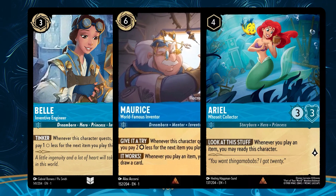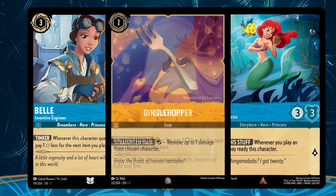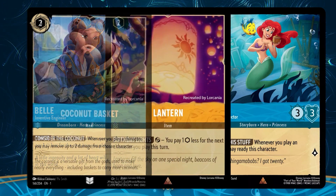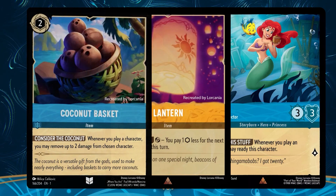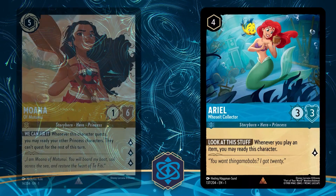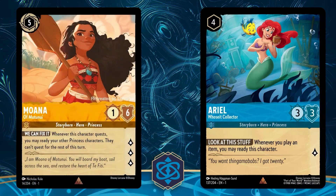If you aren't quite committed to Belle and her dad yet, you can run Ariel with her favorite human utensil, the Dinglehopper, and also utilize the Lantern and Coconut Basket — just make sure you run those sequences correctly. And if you decide to have a Sapphire Amber deck, make sure you have Moana as a point, because having a princess throwdown could be a pretty fun deck.